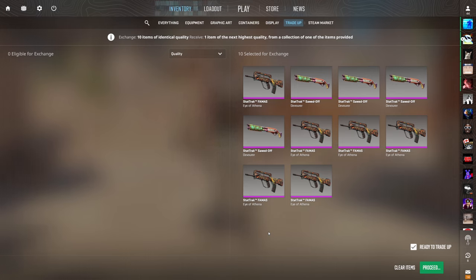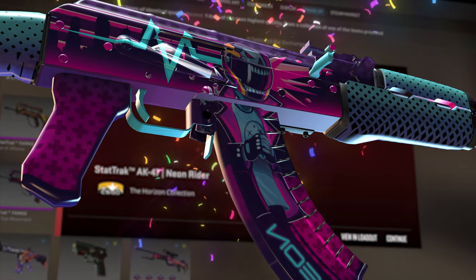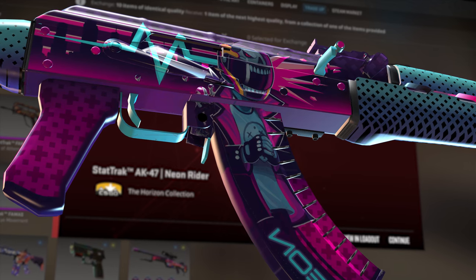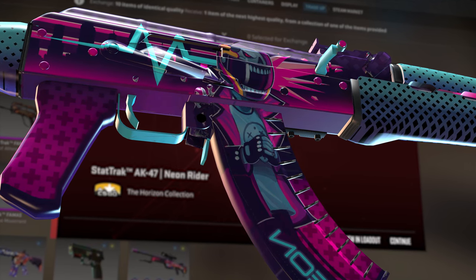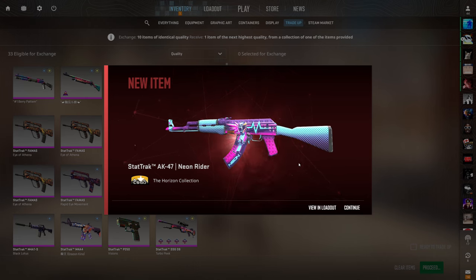Gaben, please end this video off with an absolute bang — show me the Neon Rider, a $400 skin right now. Boom — let's go! What a freaking episode, boys. What an insane video. So much profit today. Finally getting some luck again.